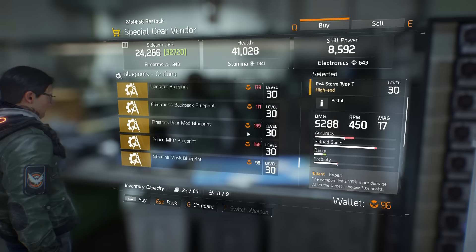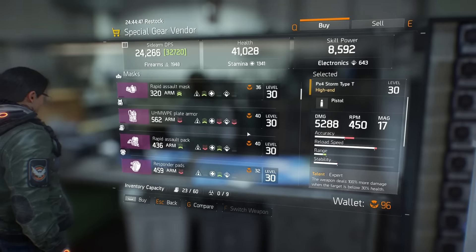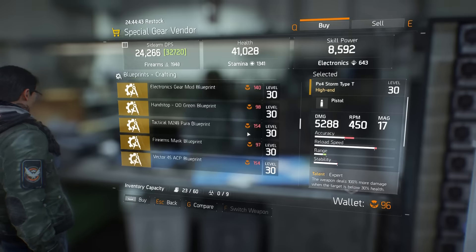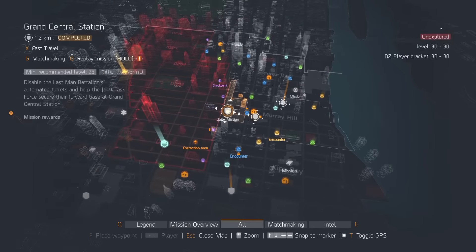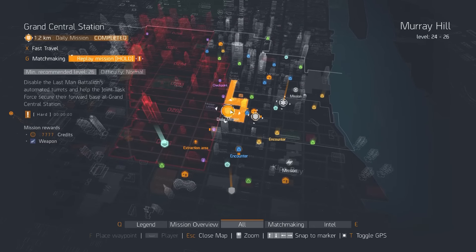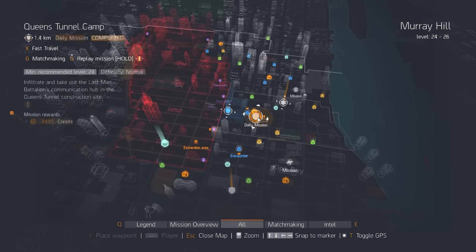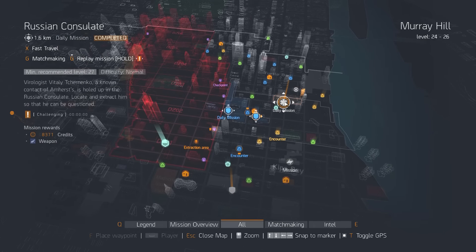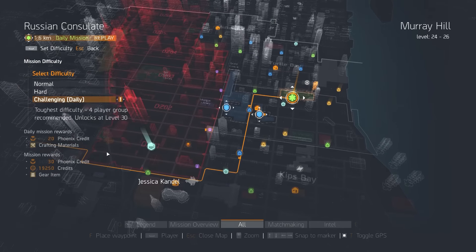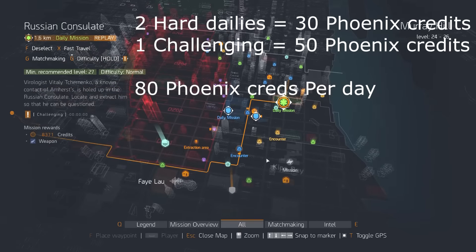I looked at the character select screen and started to realize there might be a reason why you have four character slots, because it's not immediately obvious why you would — there are no real classes, it's all about your gear and talent build which you can change at any time. Looking at the Phoenix credit missions, your dailies, you get two hard missions a day which only give you 15 Phoenix credits each, then a challenging mission. When you first get to max level those challenging missions are extremely difficult.